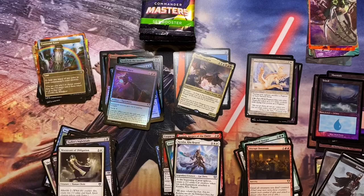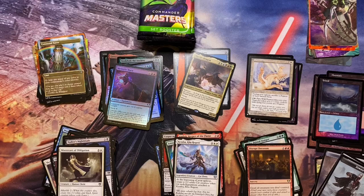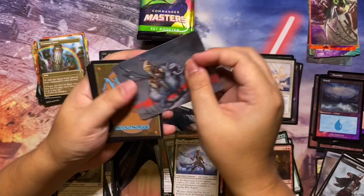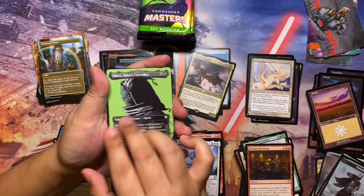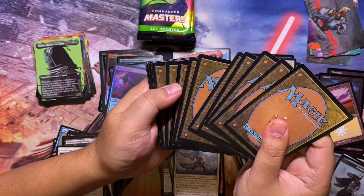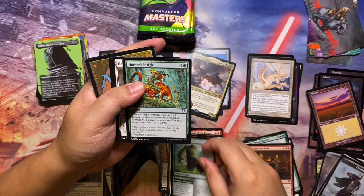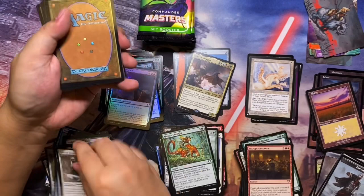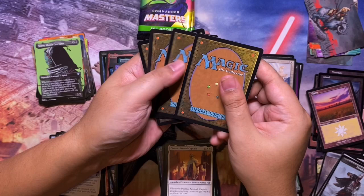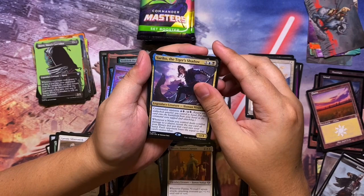Down to the last stack. No Jeweled Lotus, no Fierce Guardianship, no Eldrazi, no Swords yet. Hoping for the best in this final stack. Art card is Godo. Borderless is Shirei Shizo's Caretaker — very nice card stock. Pack contains Judith the Kingstock Giant. Then Pian for an uncommon, and we have a list card: Yuriko the Tiger's Shadow — was a great commander but has been reprinted a lot.